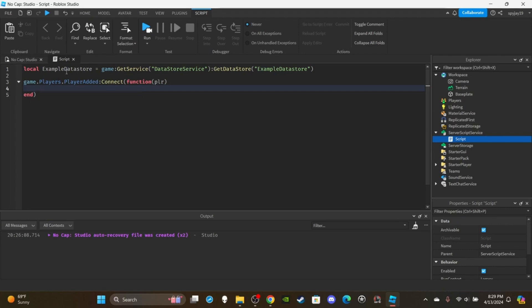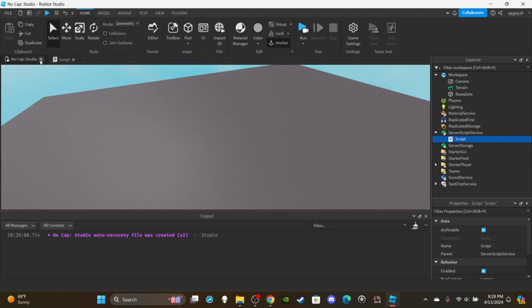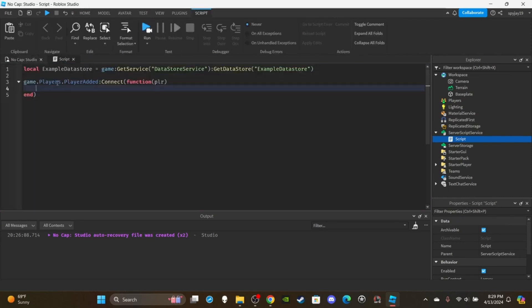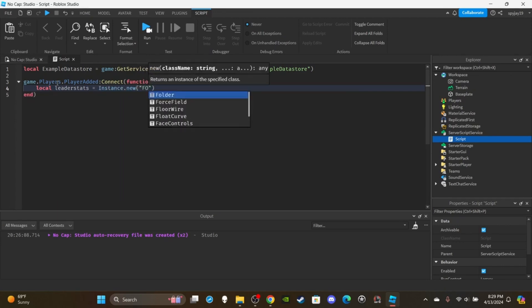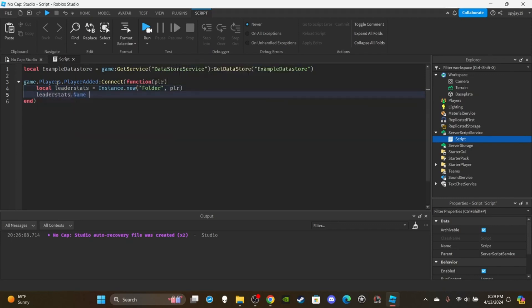First, if you want stats to appear in the top right, you have to create a leaderStats folder. Create a variable: local leaderStats = Instance.new('Folder'), parent it to the player, then set leaderStats.Name = 'leaderStats'. You need to make sure the in-game name is spelled with a lowercase 'l' — 'leaderStats'. If you don't, it won't appear. Roblox only includes the values inside the folder if it's named 'leaderStats' with a lowercase l.